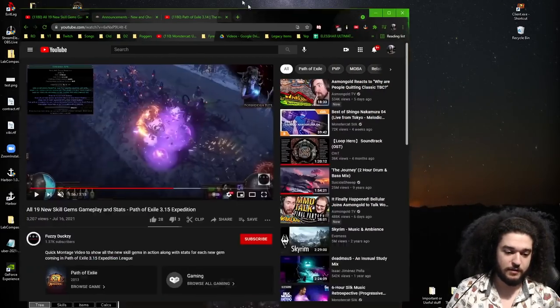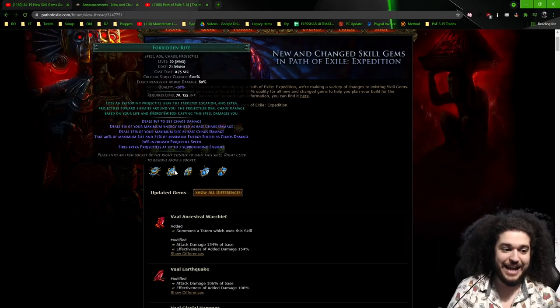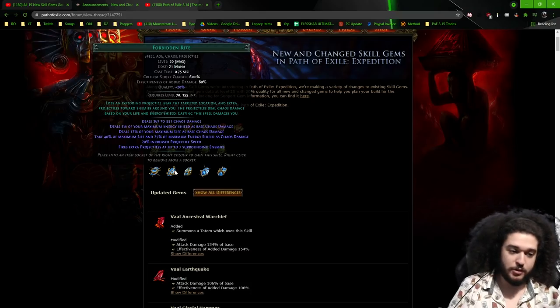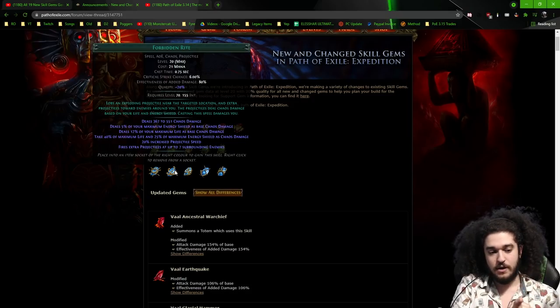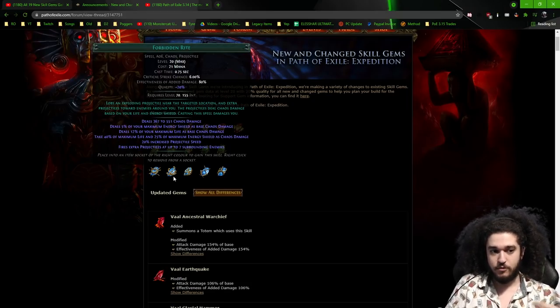Forbidden Rite is a skill gem. It lobs an exploding projectile near the targeted location and fires extra projectiles towards enemies around you. The projectile deals chaos damage based on your life and energy shield, and casting this spell damages you. A lot of players are concerned: if I put this on a totem, does it use my values? Dark Pact and Righteous Fire are similarly worded skills that work off of the associated totem or trap. So if you put Righteous Fire on a totem, it goes off the totem's values, not yours — same with Dark Pact. We naturally assume Forbidden Rite works the same way.